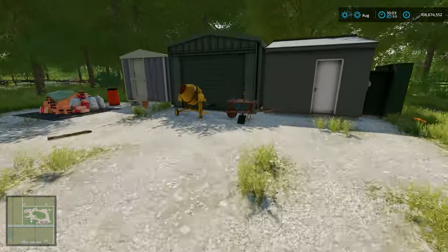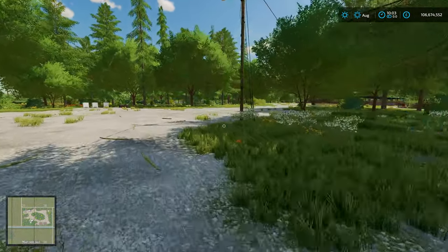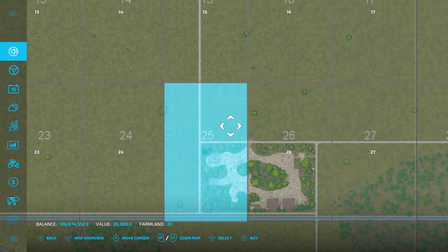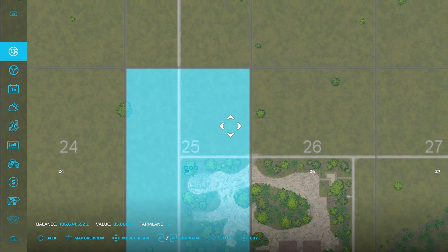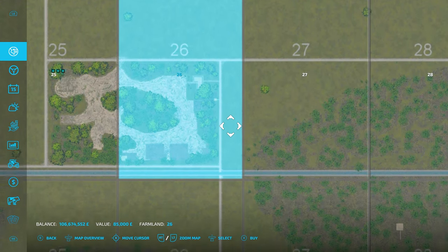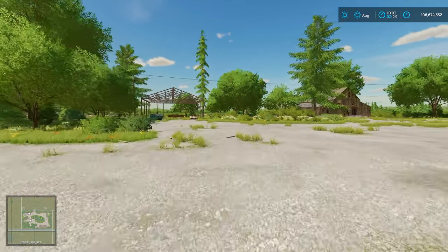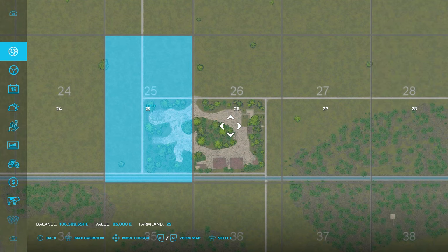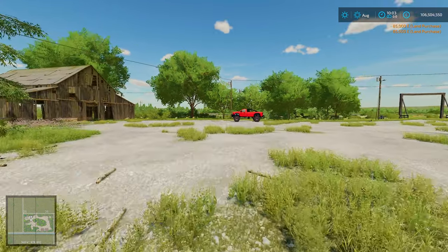I do think this is going to be a good plot to start on. It's quite a big area, and we have got some fields just across the road. So if we buy like that plot there, we've got a big bit of field down the side. They're £85,000 each - that is literally not going to put a dent in our bank account at the minute. So let's go and buy this plot here and this plot here. We can now officially call this home.